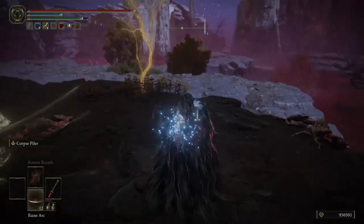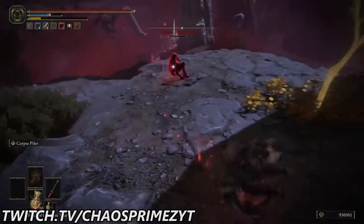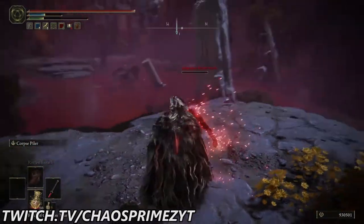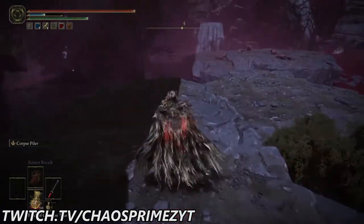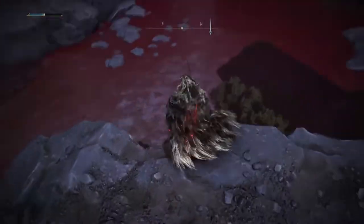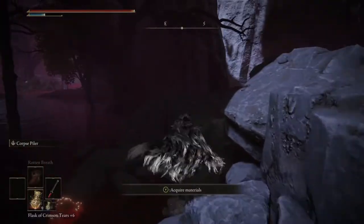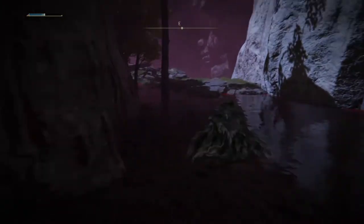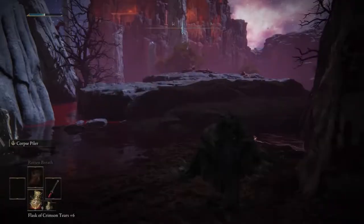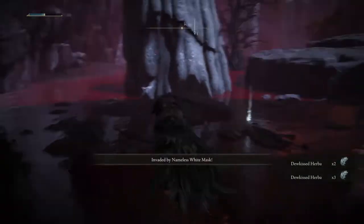Simply take this one out — that is number two. The third one is not far from here. As you'll see in the video, just make your way to the location shown. Wait for it to appear, and once it's up, be very careful not to attract the bird, as that could get really messy and potentially lead to a death. Take out the invader and you will get the White Mask.